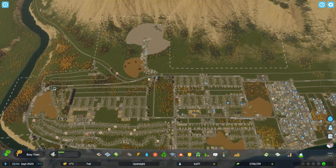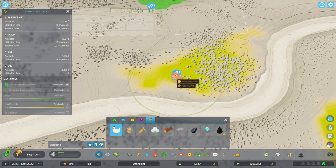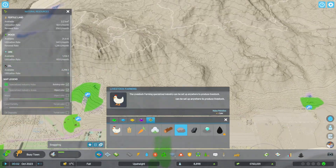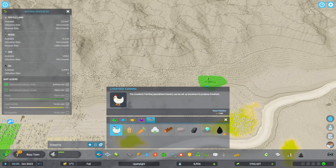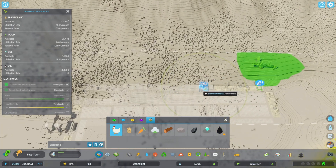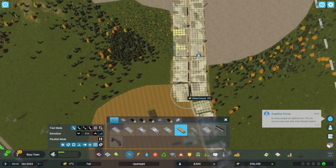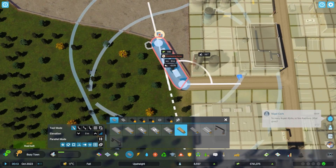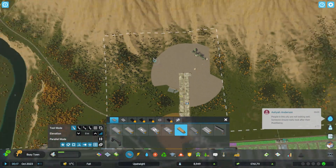Before we get too far into this, thanks to a very helpful comment in my last video: livestock farms do not need to be on fertile land, and stone mines do not need to be on the blue stuff. As you can see, it says right there in the tooltip that it can be placed anywhere to produce stone. Thanks to that comment. We're going to continue the gravel road tradition here and hug this fence.